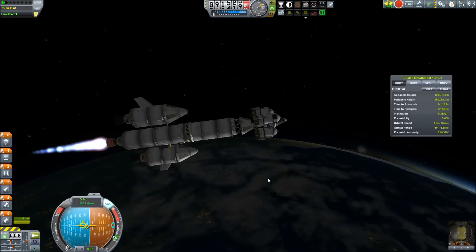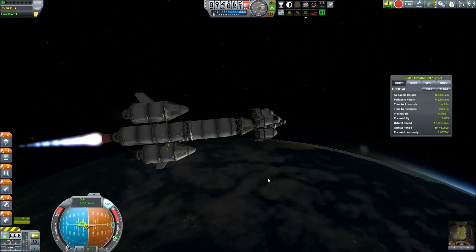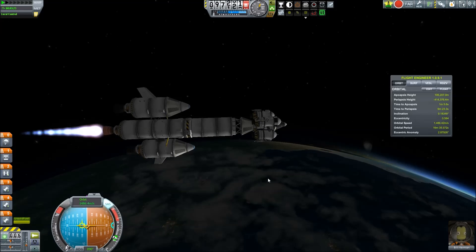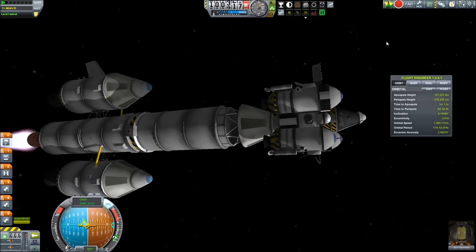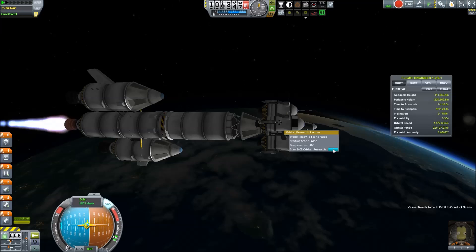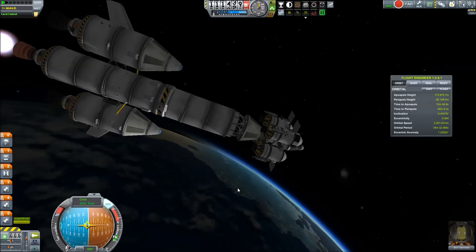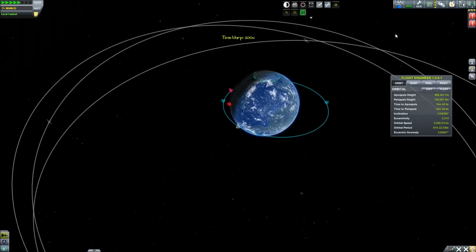While our satellite network over Minmus was still under construction, we had more contracts stating we should take science back from Minmus. So we sent up Bill, whose rocket was constructed at the same time as the Mun rocket. I'm actually quite far time-wise into the game because Kerbal Construction Time does take a long time before all the crafts you build are done.